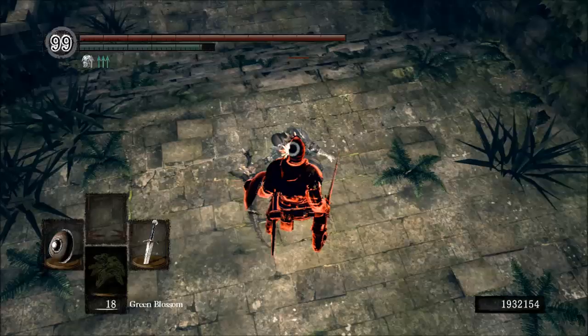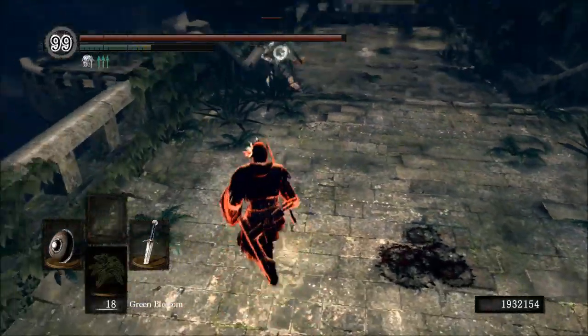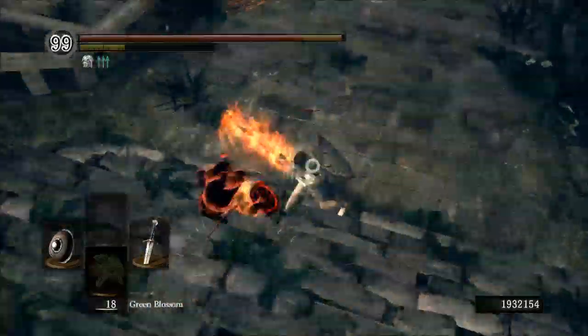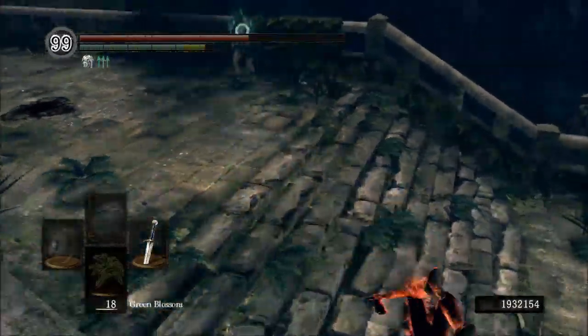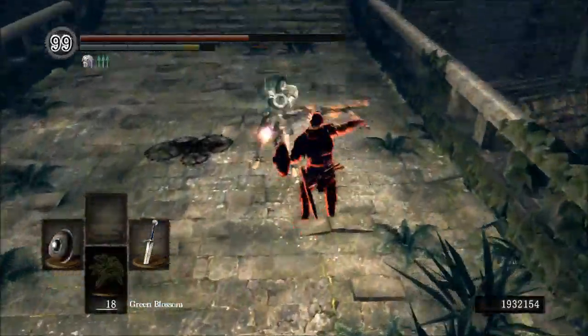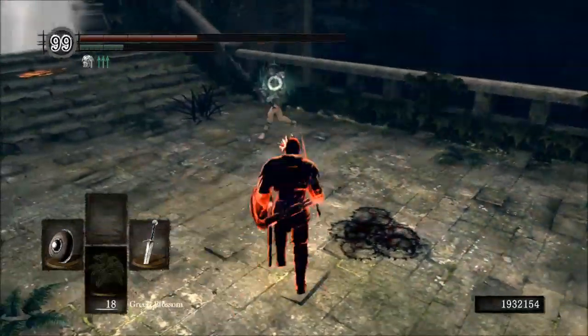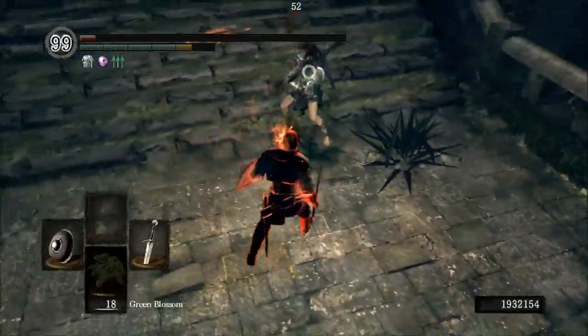I'll get into a little more detail on that and the biggest pro of this weapon a little bit later on, but I've got a few other bits of information to go over first. The broadsword is a straight sword class weapon. It has a weight of 3 units, a C scaling in both strength and dexterity, and requires 10 strength and dexterity in order to wield it.